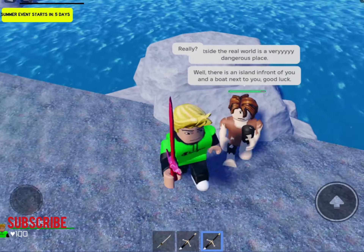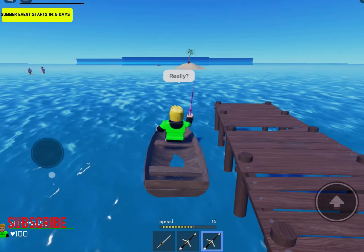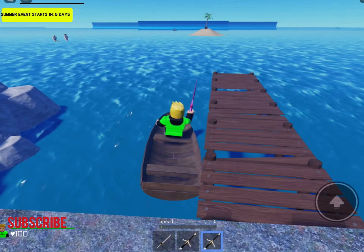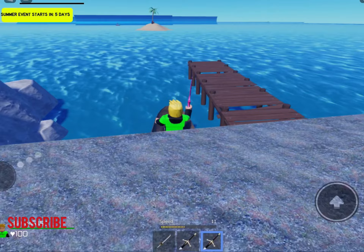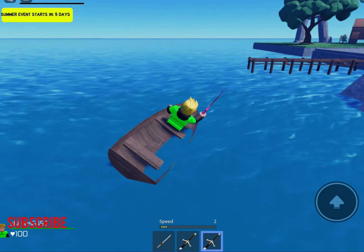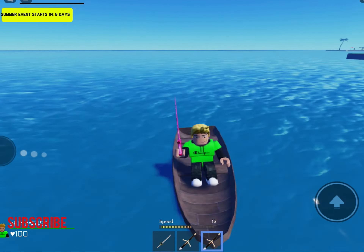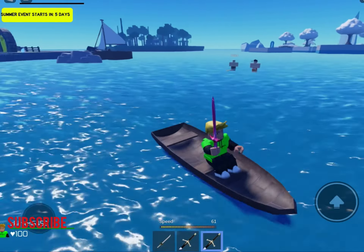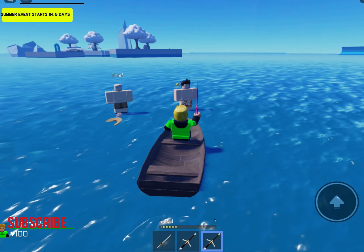Let's talk to this guy. There's an island and a boat — let's go on the boat. Wait, but the water kills you. Oh yes, that's how you get to the desert island! Wait, there's people in the water! Oh no, I'm stuck. How do you control this? This is so hard to control.